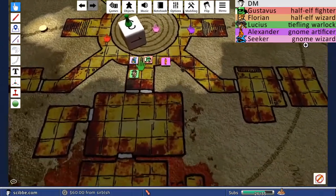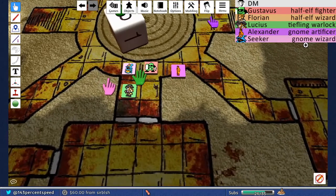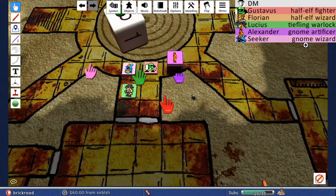It looks like this place was constructed relatively recently, geologically speaking. Knowing what you do about the family that was here, it looks like this was constructed as a dark shrine or cathedral to some horrible dark power. The stones are mostly natural to the area — they've carved out this vast complex under their land — but the tiles you're walking on came from somewhere else.